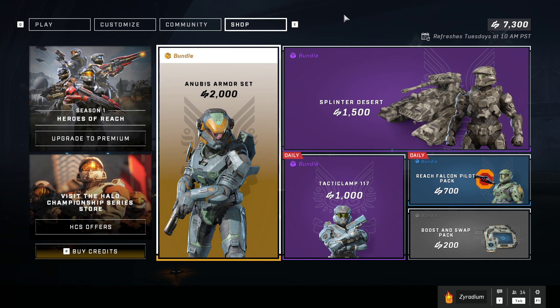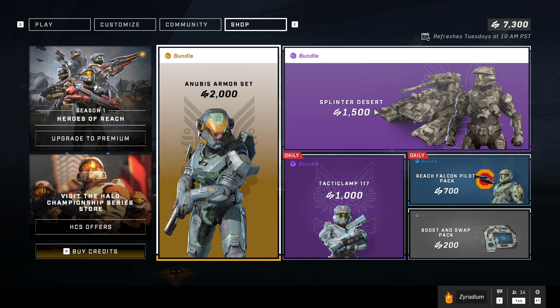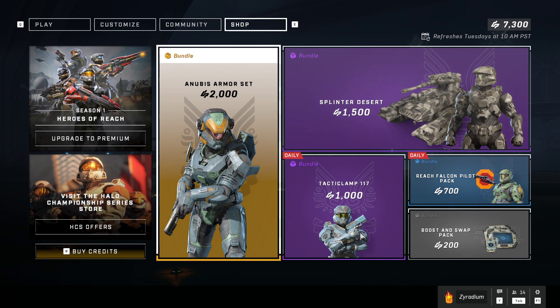The Anibus Armor Set is in the item shop today. We also got a Stumb Bundle, Winter Desert — that one looks pretty cool. And we got the Tati Clamp 117, Reach Falcon Pilot Pack, and Blue Swap Pack.